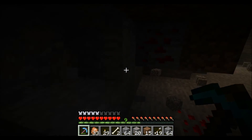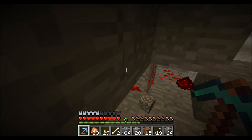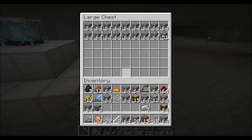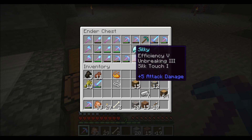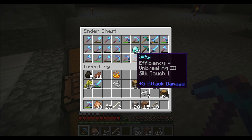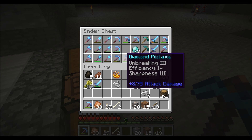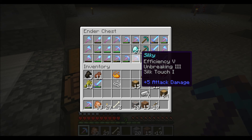Do I have any silk touch? Because I need to get stone, not cobble — I'm after the resources, not the cobble. Silky touch. The silk touch is good, but yeah, I don't have any good silk touches.